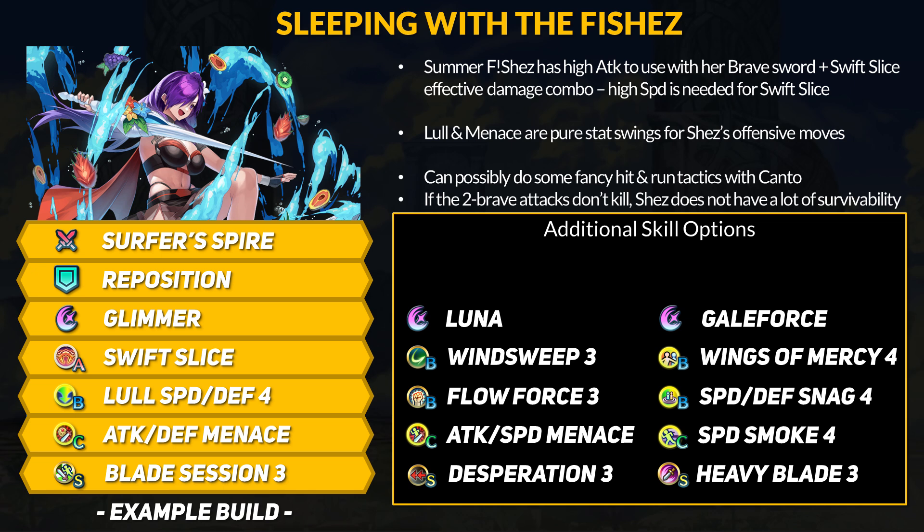Summer Female Shez is mostly similar to her legendary alt but no longer ranged, and you lose infantry skills plus lethality. Instead she now has canto and 3 movement. Galeforce access is interesting, but it's not a guaranteed activation due to lack of slaying. Low Speed and Defense 4 is fine, but you could swap back to Seal Speed 4 if you wanted. Technically, Speed and Defense Snag 4 would offer a ton more debuffs, but it requires ally help — Low Speed and Defense just kind of works.